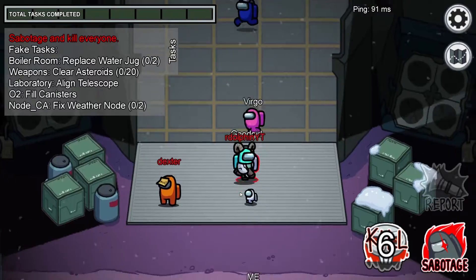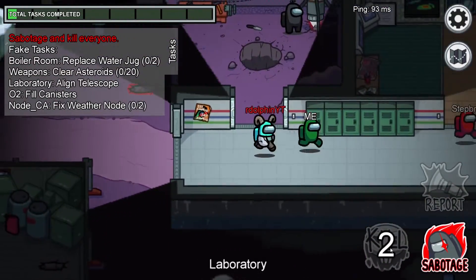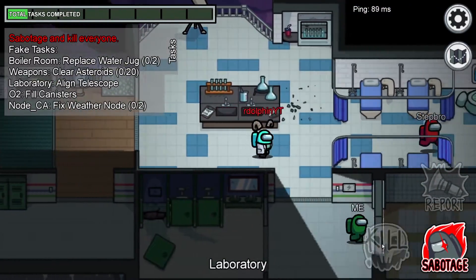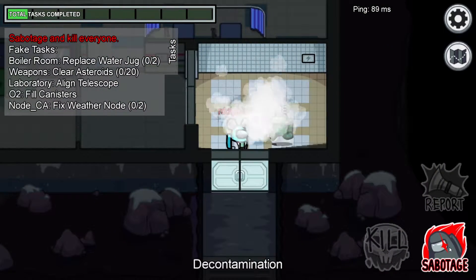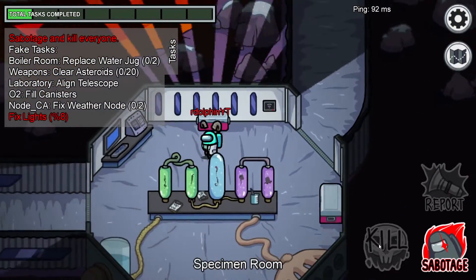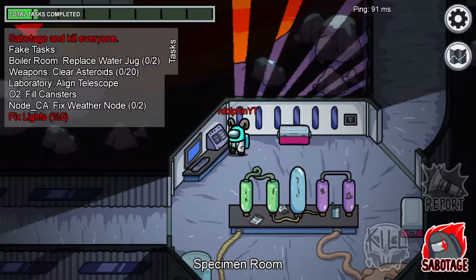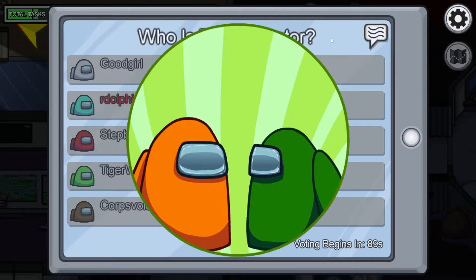Another option is to report the body yourself, but this is riskier than the other two. It looks sus when you find a body and no one else is around, because it seems like you self-reported. Personally, I would either stay in the vent or pop up out of another vent. Make sure not to self-report the body because that will most likely get you voted out.